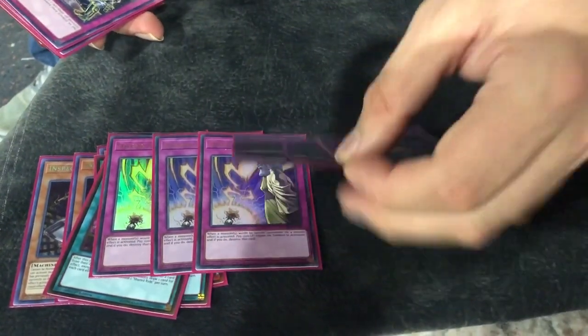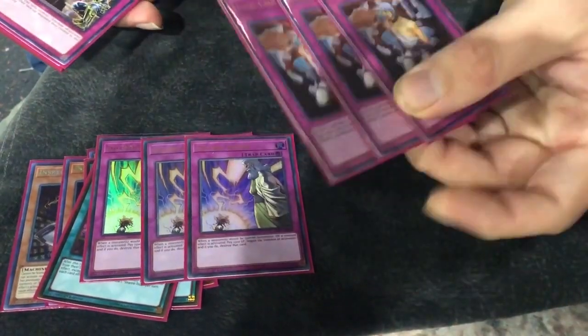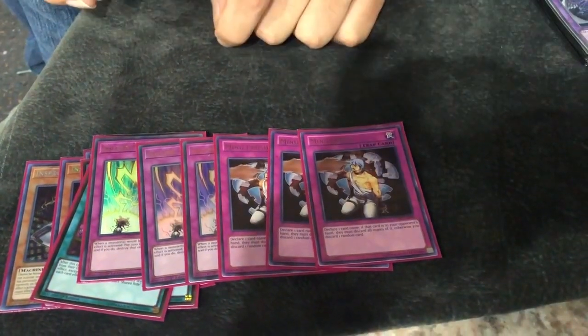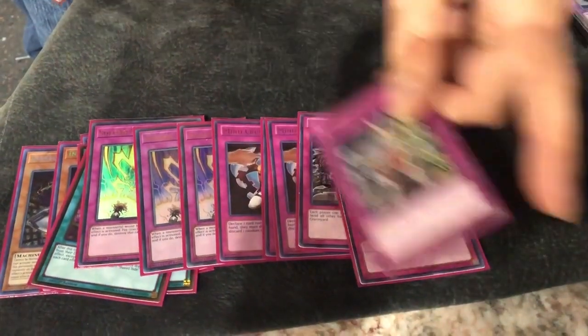Maxx C hits their engages if they search it, their Lycos. I made a read on an Instant Fusion and Maxx C'd Instant Fusion before they got out Spectrum Supreme. That was pretty good. And then 3 Ghost Ogre against Sky Striker to kill him.